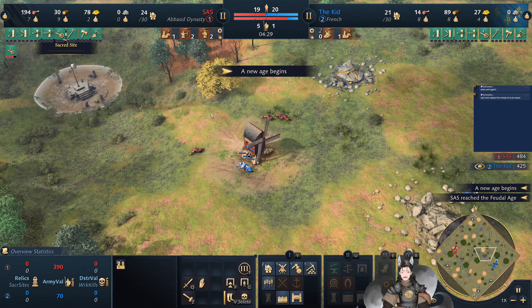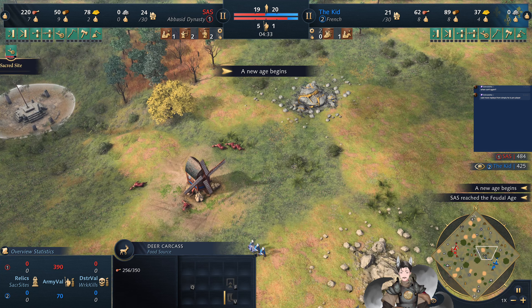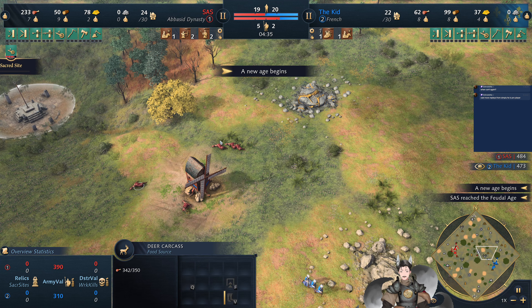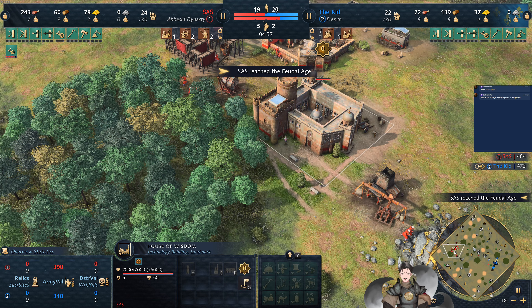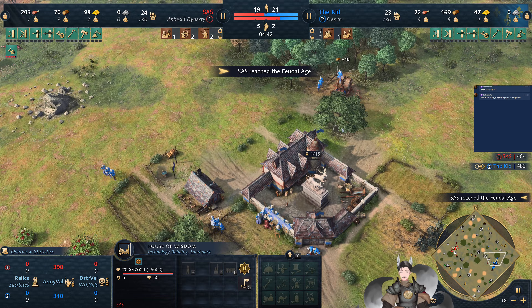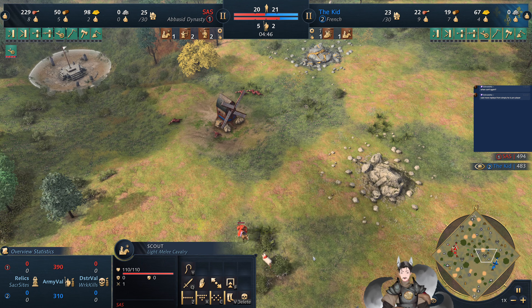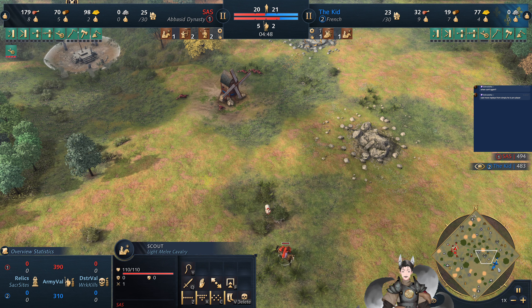Spearmen and archers push forward. He does back off those that are collecting this deer — he's worried, he may have seen the military wing going up. It's not uncommon for people to go military wing first, just to get a small force out, which is great for map control.